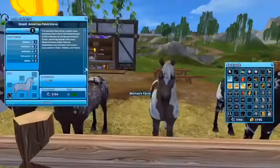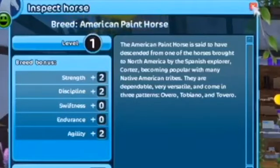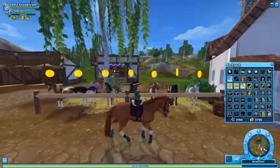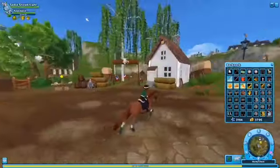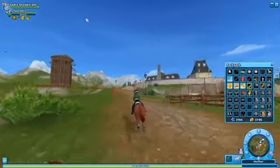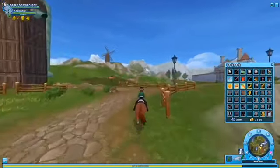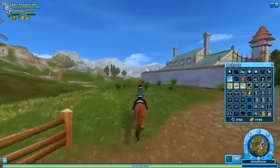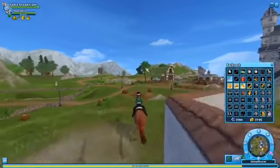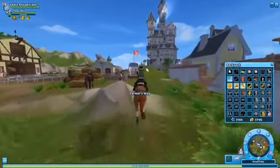So the first horse on my wish list is the American Paint Horse. I like this variation because it's just super cute. Y'all can pause the video and read the description if you want to. But yeah, that's the first horse. While we're on the way to Dundale I'll talk about the American Paint Horse and what it can do for your club. They are great race horses, so if you have a racing club, I recommend that horse to you.